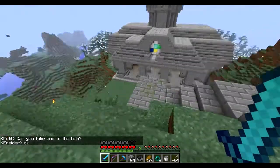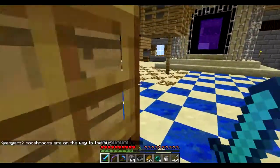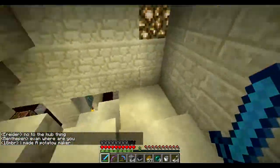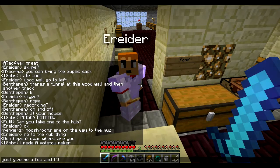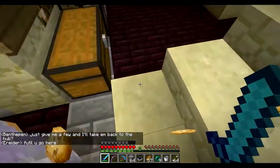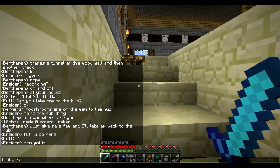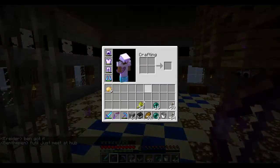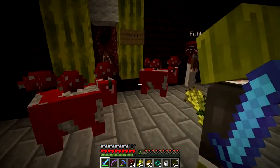Alright guys, we are at Evan's house — he got a potato so we're here to pick one up from him. That's a fancy building there. Okay, we've got potatoes — I'll go back and grow some of my own. I'm going to head back over to the hub, give Futile's potatoes, and possibly pick up some mooshrooms because Pengers is bringing those back right now.